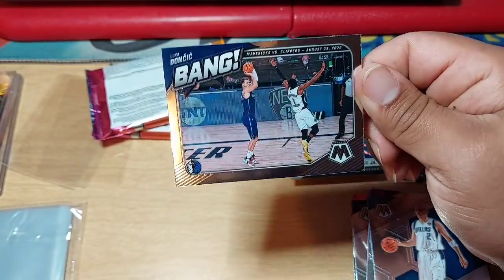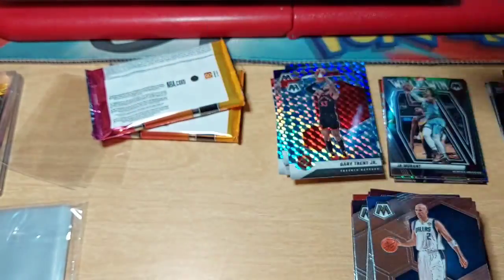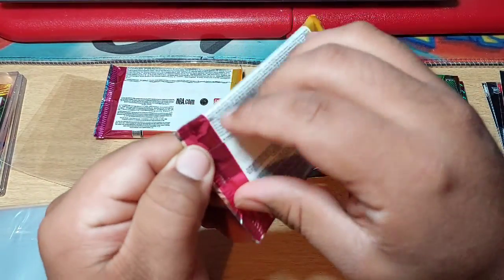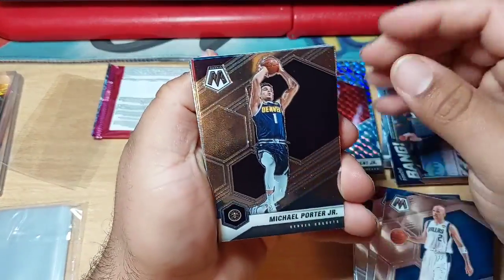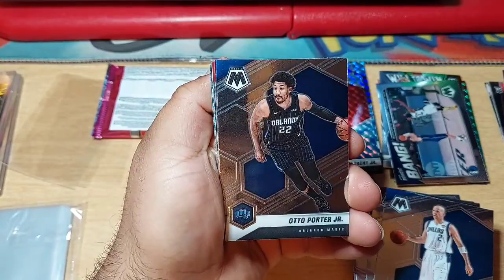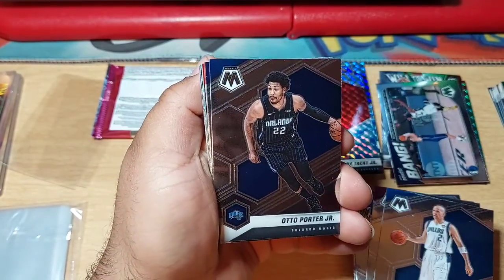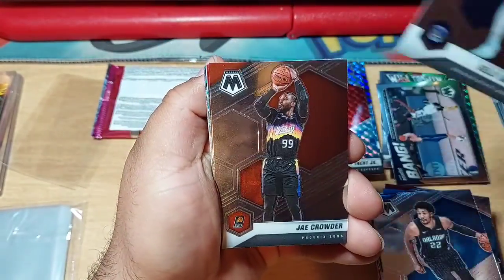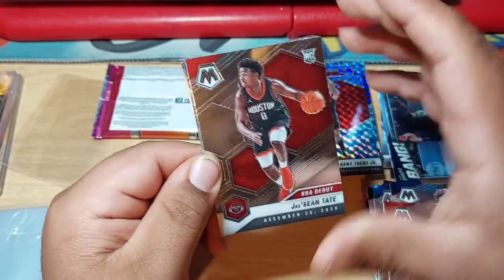And a Bang — I think I got this Bang already, but on the Mosaic it's just a base. We'll put it in the middle with the inserts. Two more packs then we go to our second mega. We got MPJ, right over here. We got Kelly, Jay Crowder. G-Sean Tate for the NBA debut.